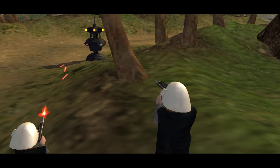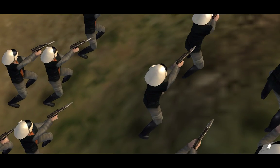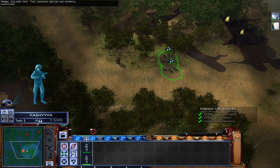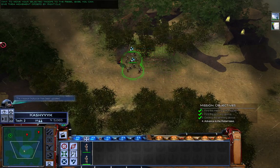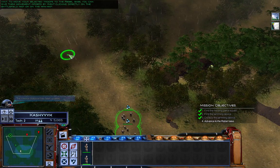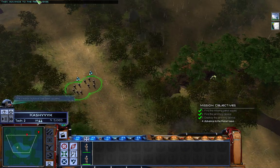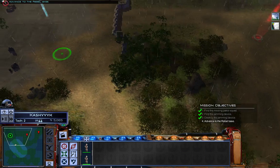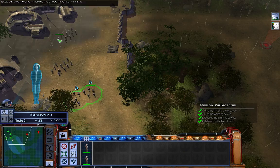They're firing at the jamming device right there - they have to destroy that. The jamming device has imperial markings - all units return to base. That's pretty obvious, like, who else attacks the rebels? Pirates are against the rebels but they don't actually attack them. Let's advance to the rebel base. They have these nice blue arrows for everything - you don't have to do any work in this tutorial. No thinking required.